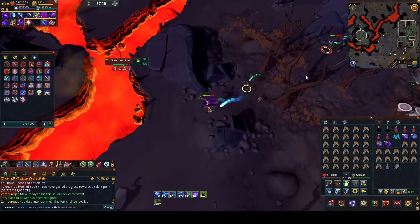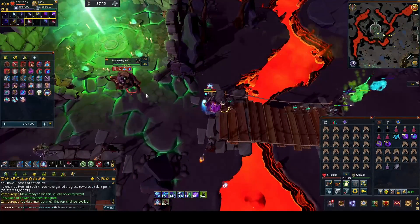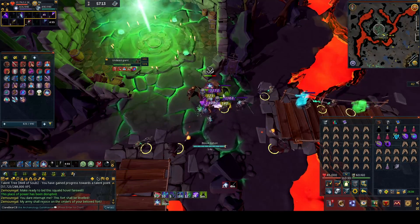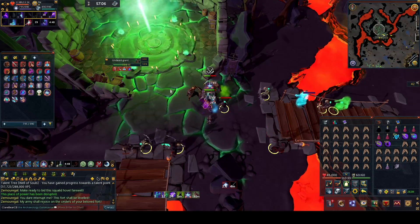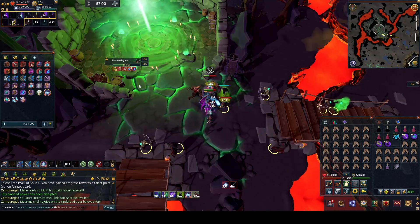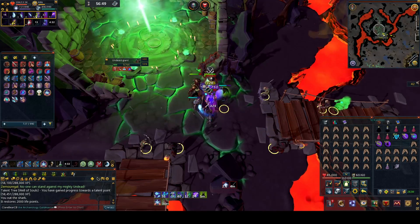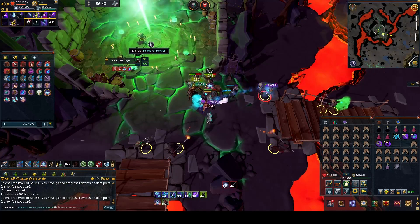Once you get west, head over the bridge and there'll be another Undead Giant to kill. Keep an eye on your potions and your health if you're needing them. Once the Undead Giant has been killed, click to disrupt the place of power again.